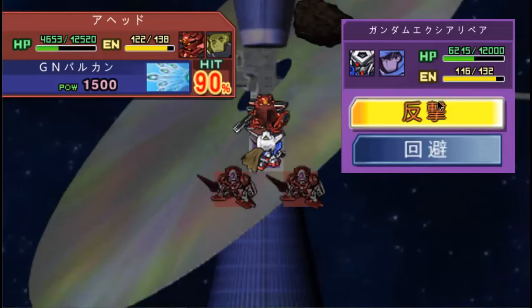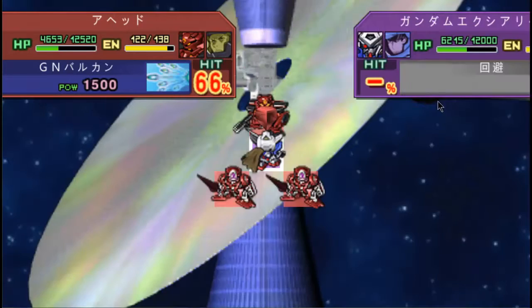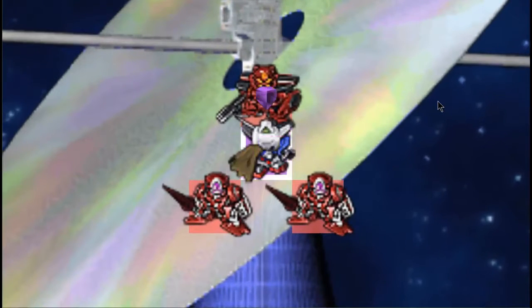Which is why I'm pulling the Minerva up here and we shall be going back. I'm actually going to try to avoid these attacks because I'm running out of health. Critical hit! Because the Exia is running out of health.